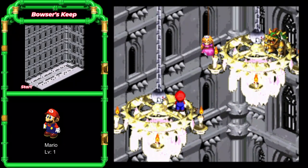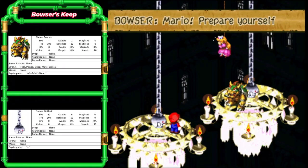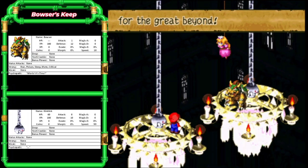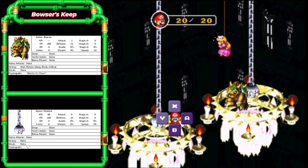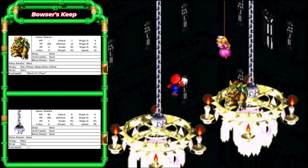Look at those King Clinks holding up the chandeliers too. I love it. Don't let Bowser bruise you, Mario. Mario, prepare yourself for the great beyond. I have no idea what voice I'm going to give Bowser, so we'll figure that out as we play. This fight — you can't kill Bowser, but we can hurt a King Clink, so we're going to do that. It only has 60 health, so it's going to take four hits.